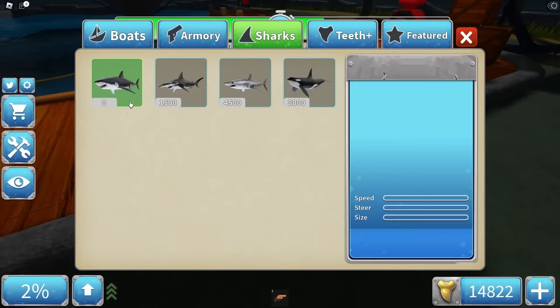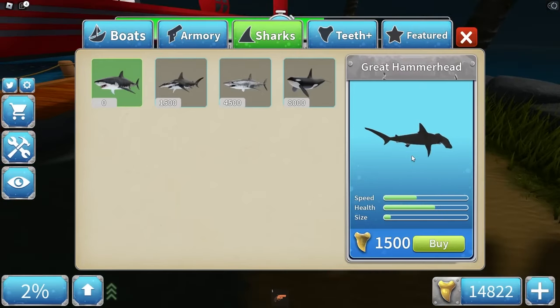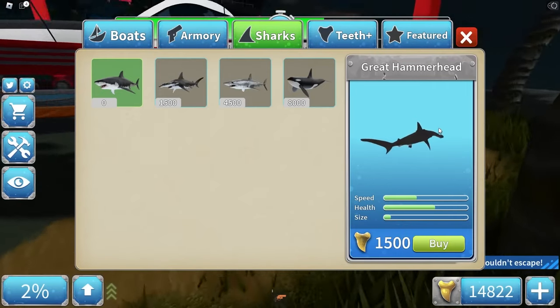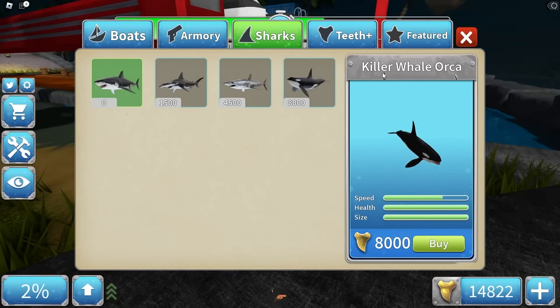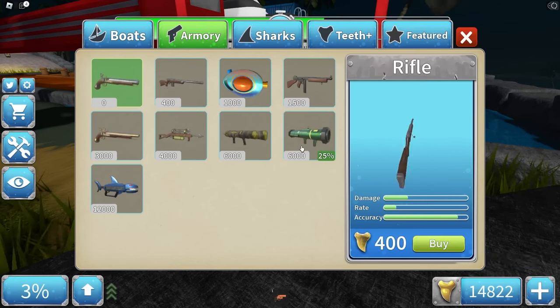In the store you can see the featured tab — here we have Beta Ducky, which means it's an exclusive item. For sharks, the great white is free, the great hammerhead costs 1,500 shark teeth, next is the shortfin mako, then the killer whale orca which is 80,000 shark teeth — the most expensive — but it's actually not the fastest.